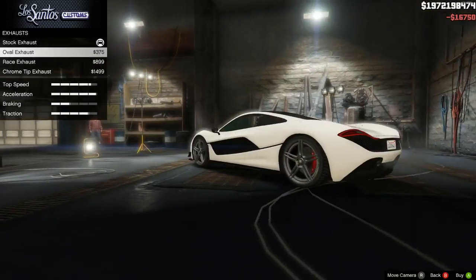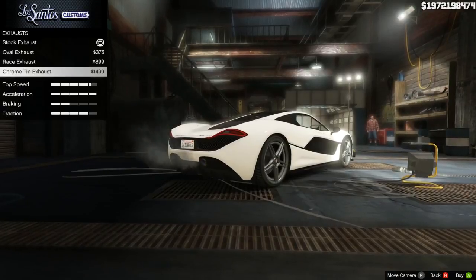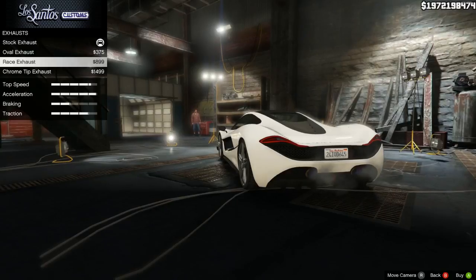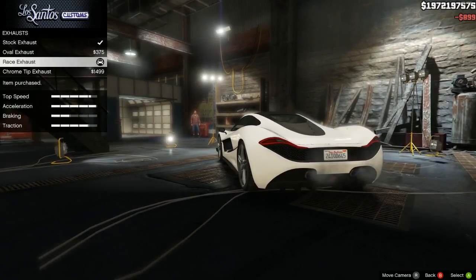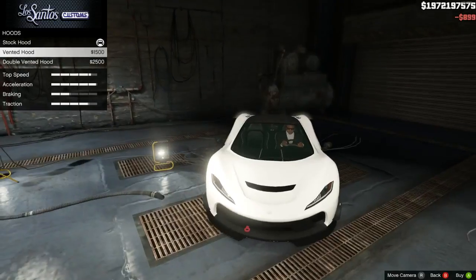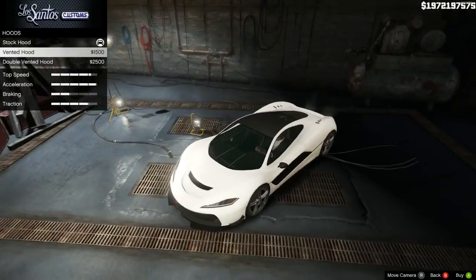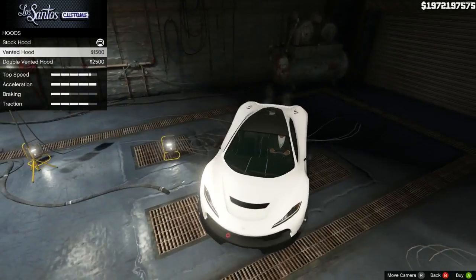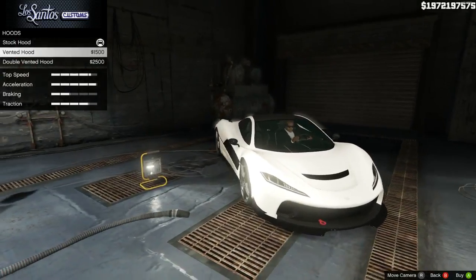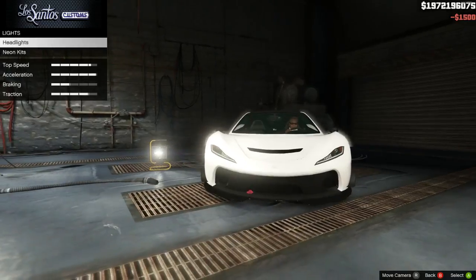That sounded nice! For exhausts, I quite like the blue tips on the race ones — you can't really see them anyway, but it gives it a little extra color. For the hood: we can have a double-vented or a single big vent. I quite like the single big vent, it looks pretty nice.